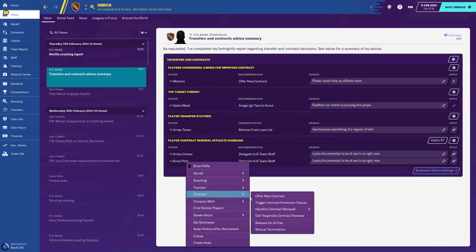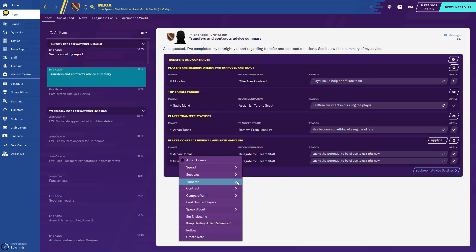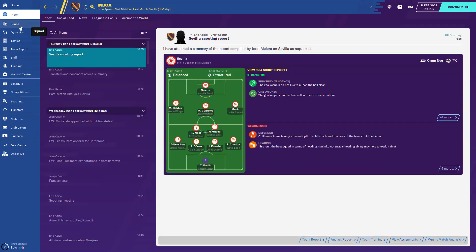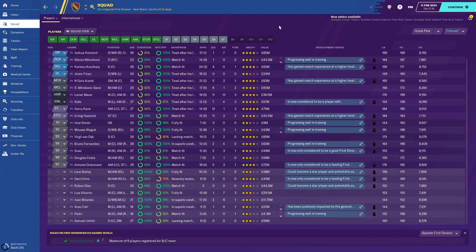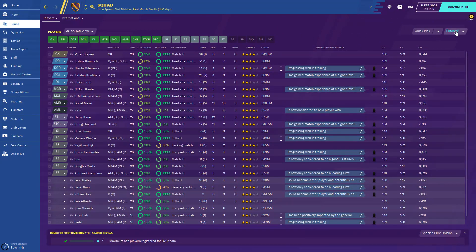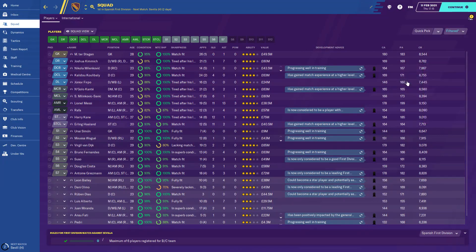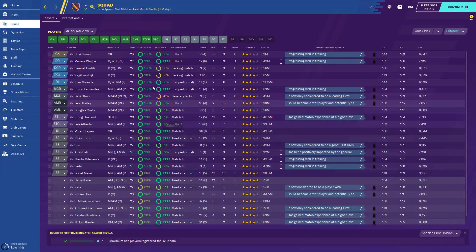Penner I think will trigger a contract extension. Sorry about that — that was my mother ringing asking me to buy my stepfather a PlayStation, so gaming kind of runs in the family! What we're going to do is a full rotation. Van Dijk is still not altogether great fitness-wise, but still a pretty decent side: Simon, Umtiti, Van Dijk, Miranda, Bruno Fernandes, Dani Olmo, Leon Bailey, Douglas Costa, Erling Haaland, and Luis Alberto.